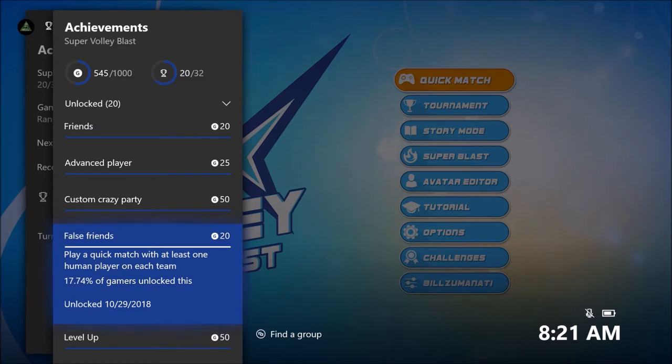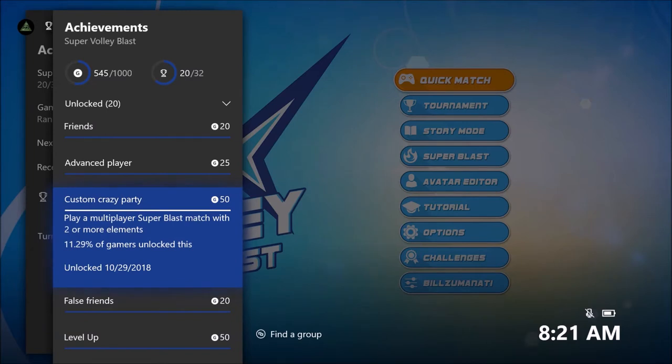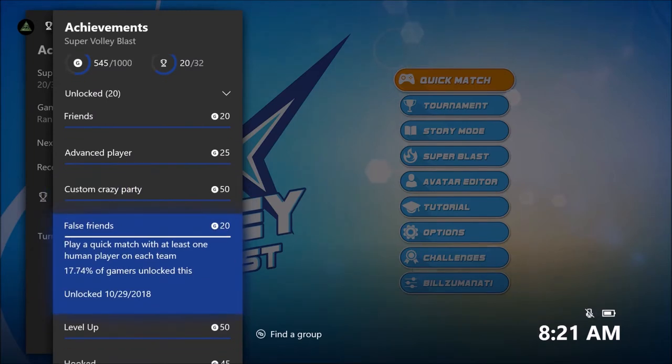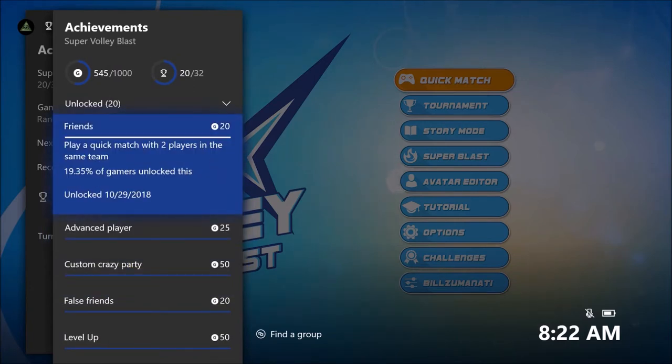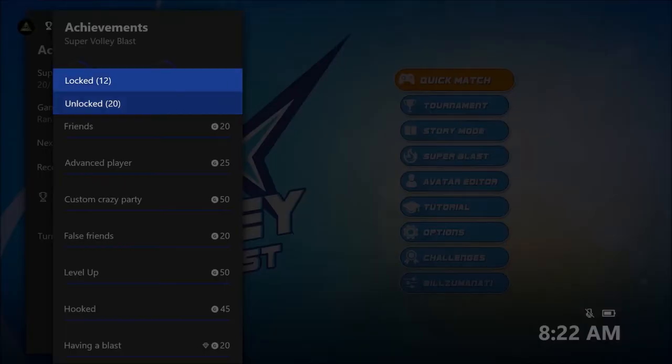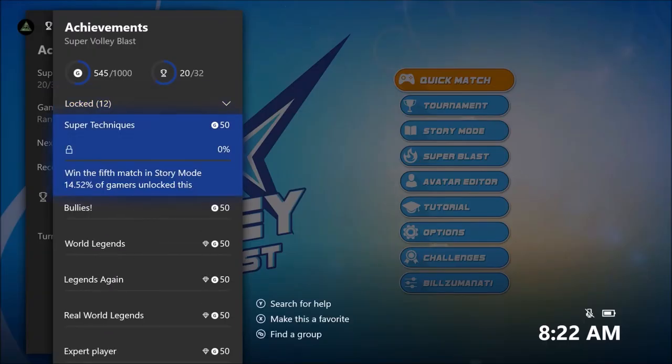Play against a second controller — you have to play with them on your team and also on the other team for an achievement. To get this one you also have to play local multiplayer, so just do these two together while having two different Super Blast modifiers on. Play 25 matches, and then play quick matches with two players on the same team locally.